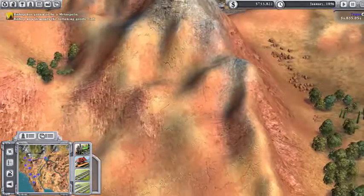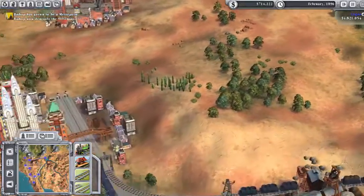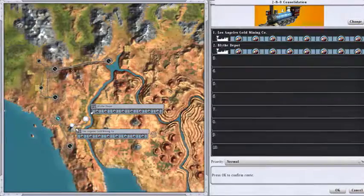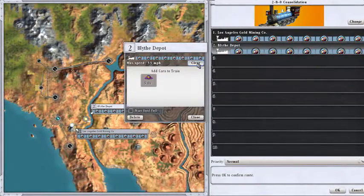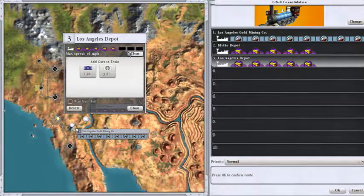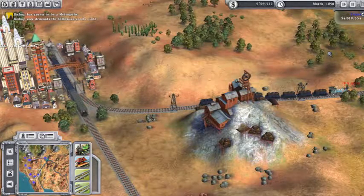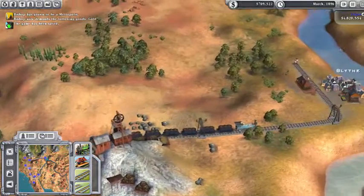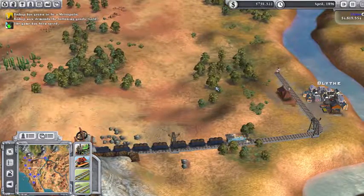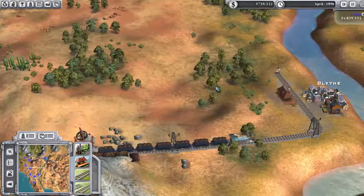We've got three years left. I've got to slow the clock down. We're going to wait until the train is full and then go to Los Angeles. We need to deliver five units. Hopefully there will be five there when it gets there — there's five there now. So as long as it can get there before our three years run out, we'll be okay. Back up to normal speed.